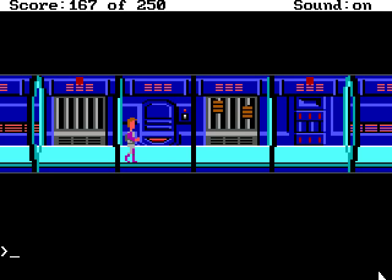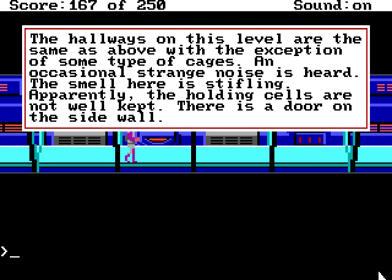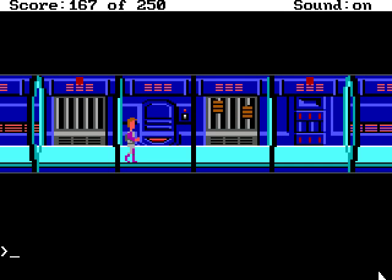Hmm... this looks suspicious. Suspicious. The hallways on this level are the same as above, with the exception of some type of cages. An occasional strange noise is heard. The smell here is stifling — apparently the holding cells are not well-kept. There is a door on the side wall.